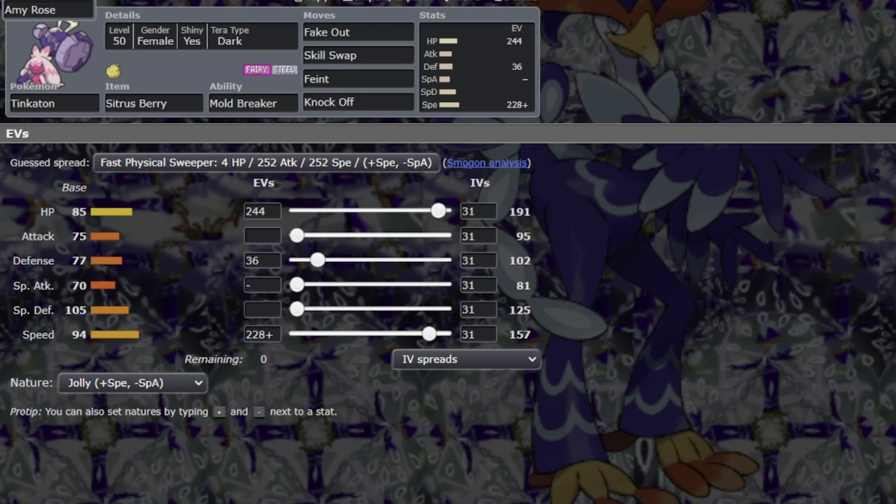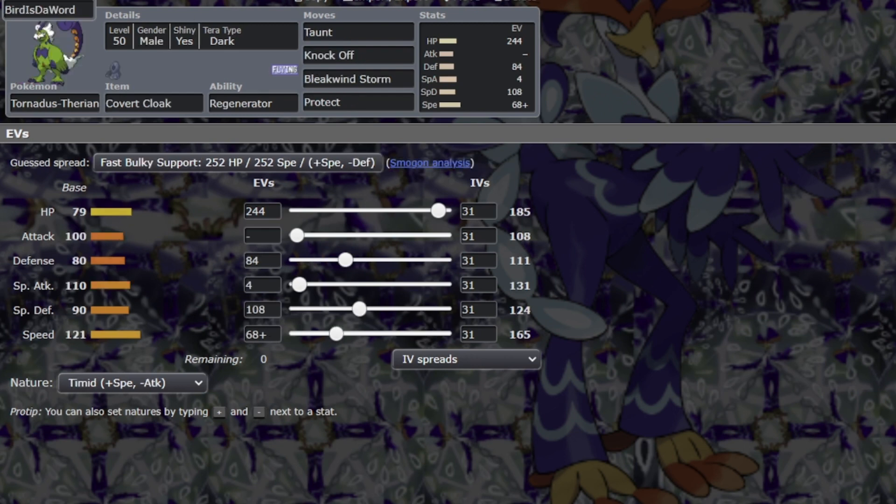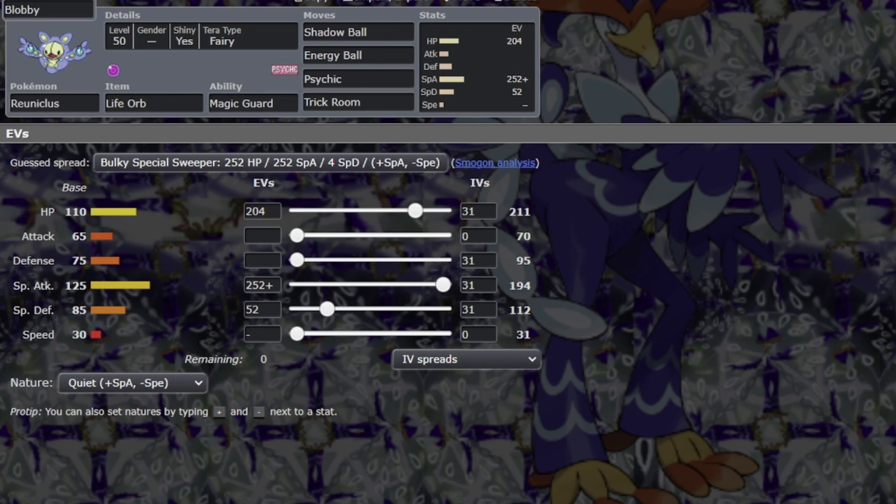Next we have Tornadus with Cloak. We take Fake Out, Bleakwind Stone to Toxicroak, Taunt, Knock Off, Protect, and Tera Dark. Tornadus was a problem — my only goal is Ferrothorn. We need the Tera Dark for that. Cloak is really good here; Knock Off does more than Dark Pulse to Lunala. We have a lot of speed for Torkoal and Lunala, and we outspeed their fastest mon, which is Lunala. Next up is Reuniclus — Tera Fairy with Shadow Ball, Energy Ball, and Trick Room. We do a lot of damage with Magic Guard and Life Orb.